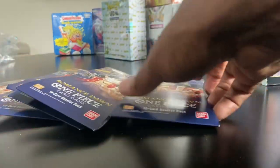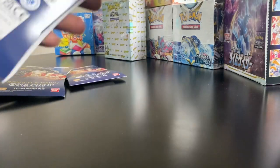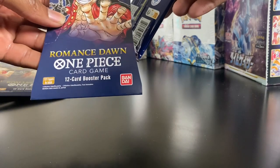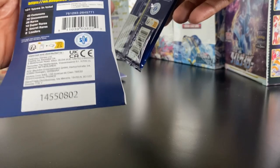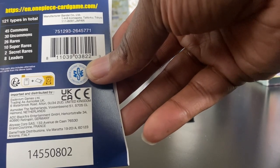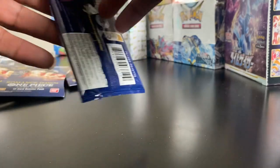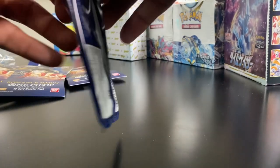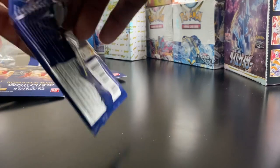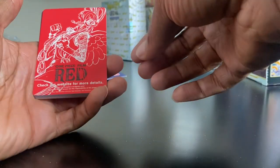Yeah, what you all been waiting for — and then these. Don't know much about One Piece, I will be doing my research on them, but I got them, let's see what we got. It says 12-card booster pack, 121 types in total — 45 commons, 30 uncommons, 26 rares, 10 super rares, 2 secret rares, and 8 leaders. It's almost like MetaZoo — these cards are very, very valuable. MetaZoo cards are going crazy right now. I guess you can play them and a lot of people are using them for their decks and in tournaments. One Piece Film Red.